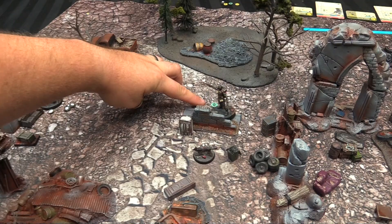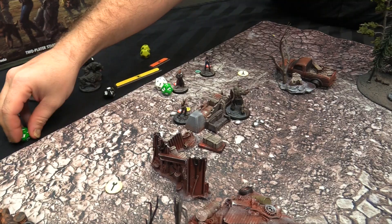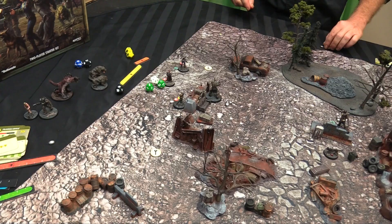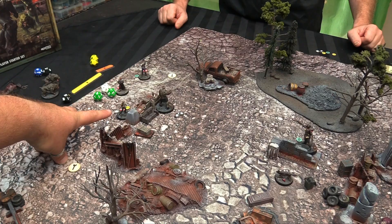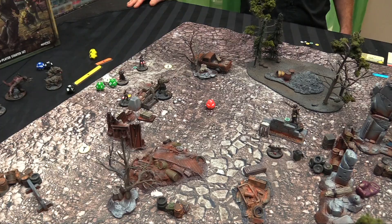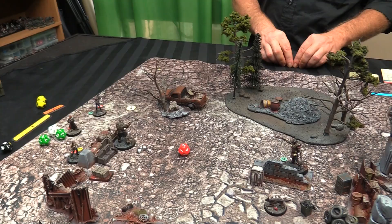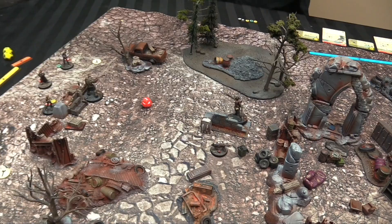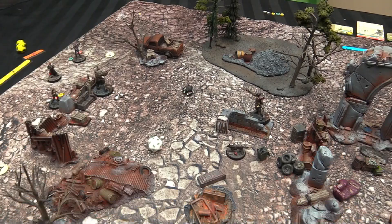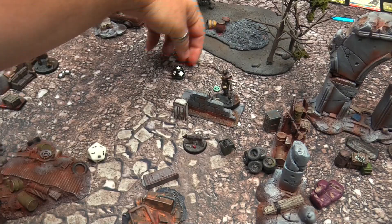The second shot hits again and does 2 damage, reducing the brute to 1 hit point. Things look grim for the super mutant. I decide to shoot Nora — losing reactive status to try and plug her. I have Perception 4 with only a stat die and black die on my bolt-action pipe rifle. I roll a 9 — miss. Second action: auto-fail, but I gain a reactive token. My super mutant is doing terribly.